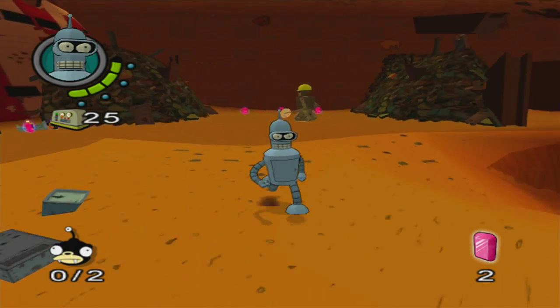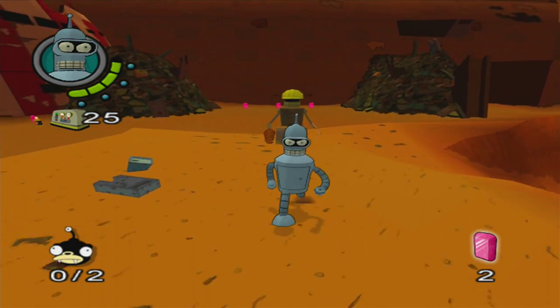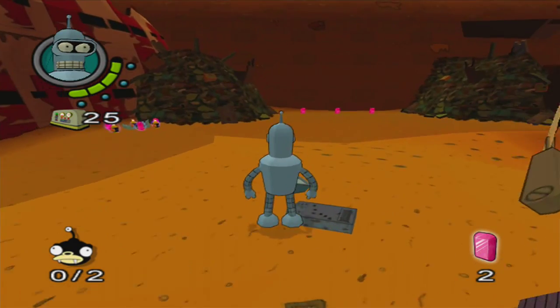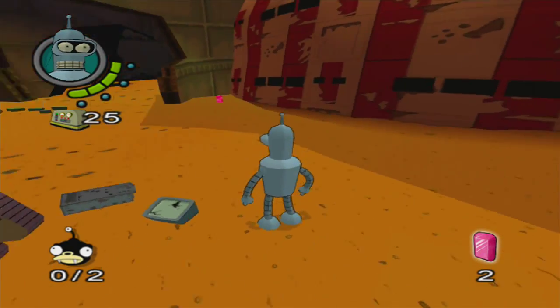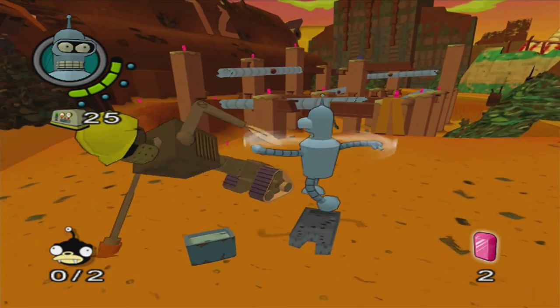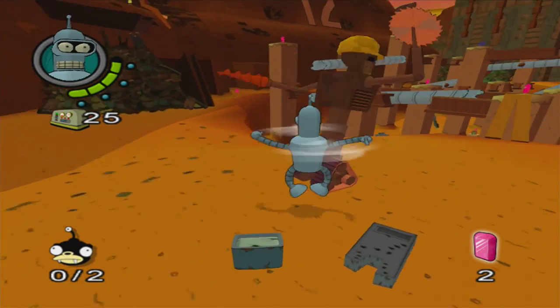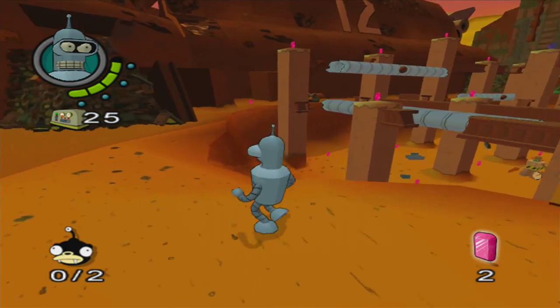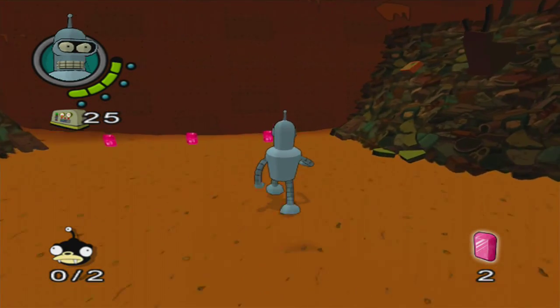These are a new type of robot. I don't think we've seen these ones before. Look, they do this — they stand up and then they chop down. They're actually really easy to get rid of though, because they don't attack very often. They're just kind of wobbling.